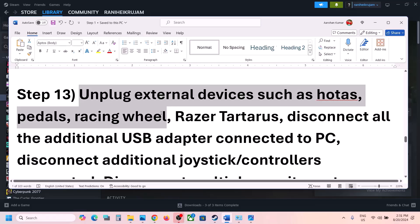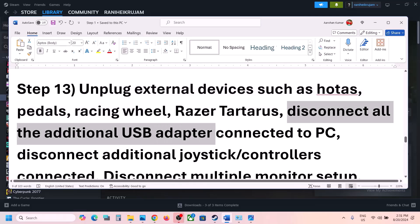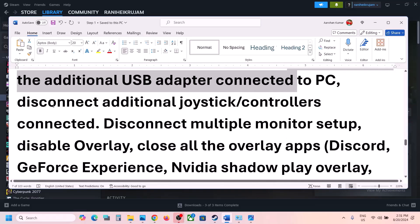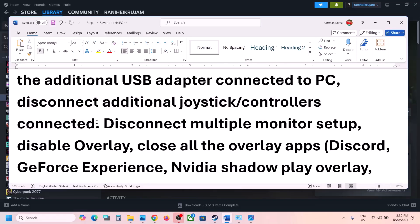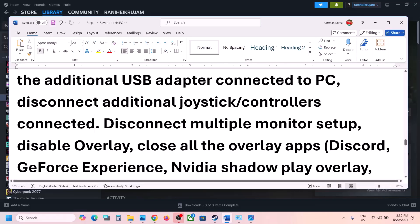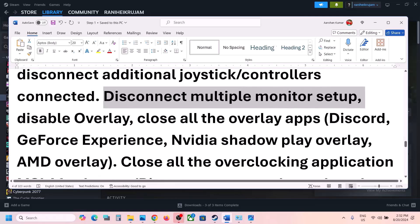The next step is to unplug all external devices you're not using — hotas, pedals, wheels, USB adapters, USB dongles, extra controllers. Also uninstall or disable any virtual controller software like vJoy. If you have a multiple monitor setup, try launching the game on a single monitor.